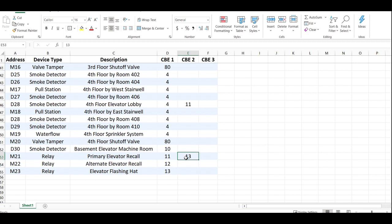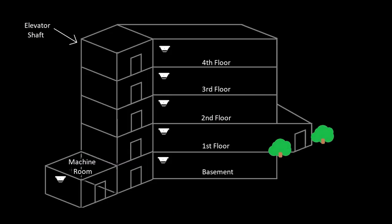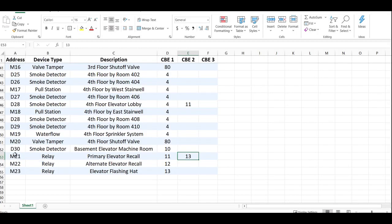There was an assumption I made that I never explained, which was that the detector in the machine room would trigger zone 13, but I never had it on my spreadsheet or my panel program. I'm going to show you the mistake I made and what I would typically do, and hopefully as the video goes on, the reason why will make sense.